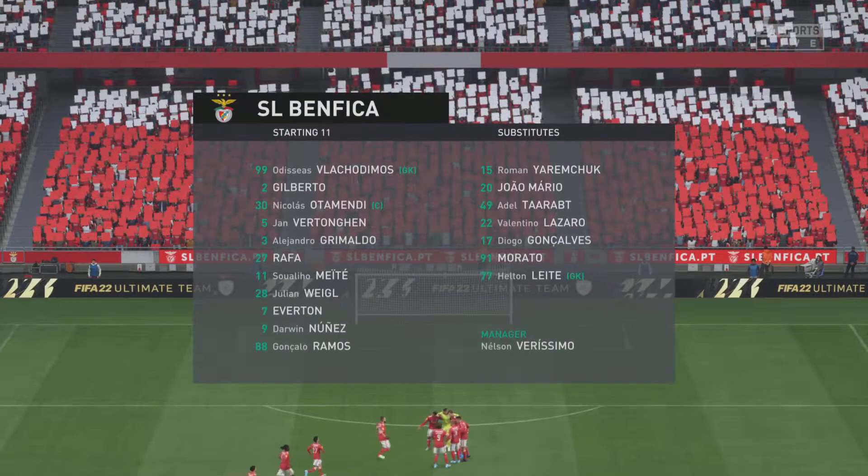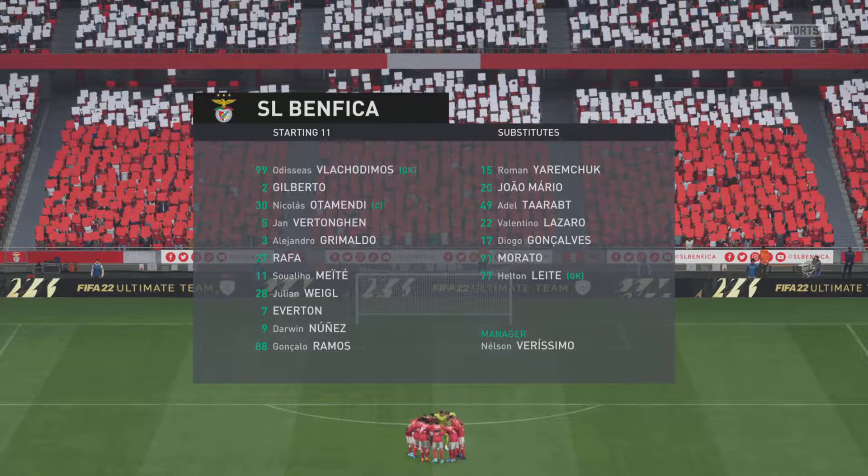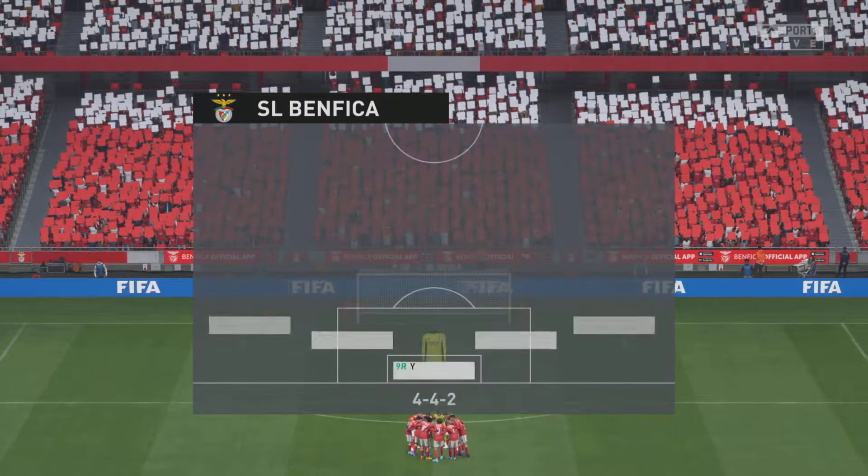Here's the initial eleven for Benfica — Nikolas Otamendi starts with Jan Vertonghen at the back, and it's two strikers up front who will look to provide the goal-scoring threat.